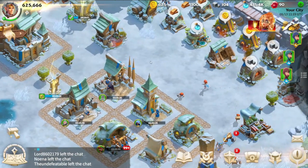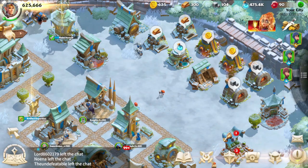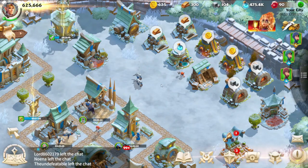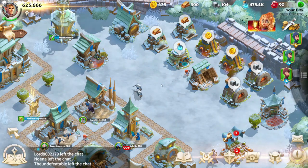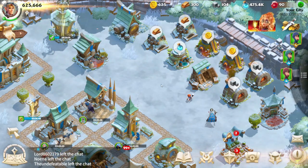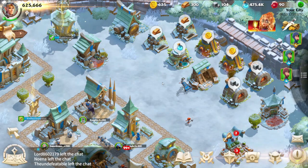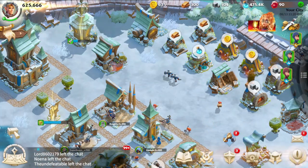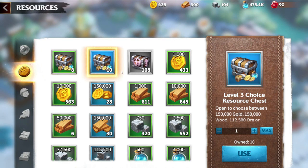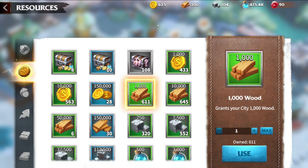The production buildings and resource management are vital aspects. There are four key resources in the game: gold, wood, stone, and mana, with gold and wood being the most abundant. I strongly recommend avoiding unnecessary resource openings — when you have your resource stores open, they become vulnerable to plunder by other players. Keep your resources closed unless you're immediately using them for construction, research, or other essential activities. This cautious approach minimizes the risk of losing valuable resources.